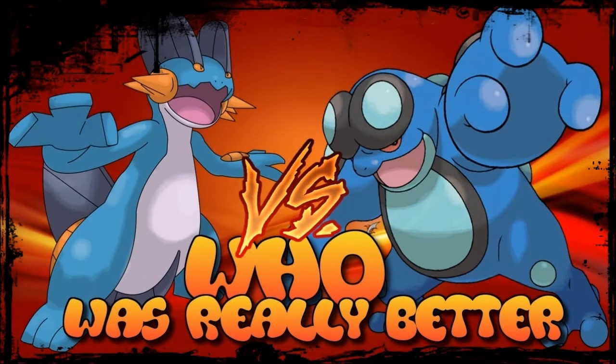Welcome to another episode of 'Who Was Really Better.' This time we're looking at the ground-water types from Generation 3 and 5: Seismitoad versus Swampert. They're both known for one of the more superb typing combinations — water and ground — solving so many things naturally. Swampert was introduced in Generation 3 as a pretty darn good powerhouse, and we got a sort of revisit with Seismitoad in Generation 5. The bigger question is: was this revisit superior to the already existing formula?